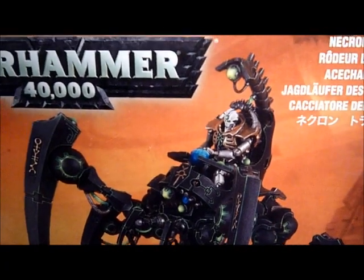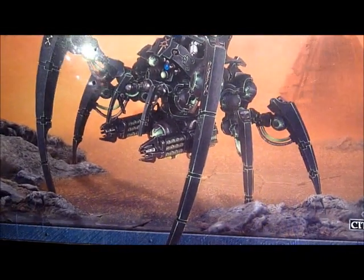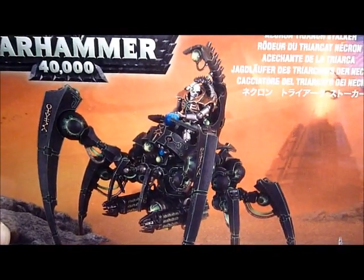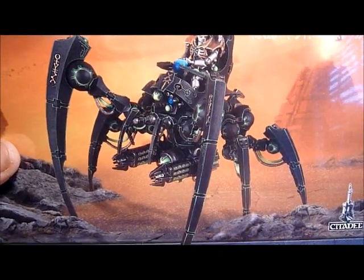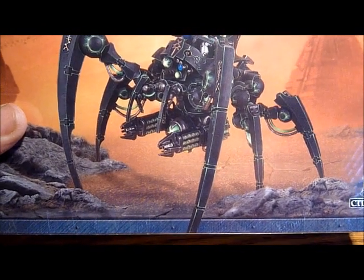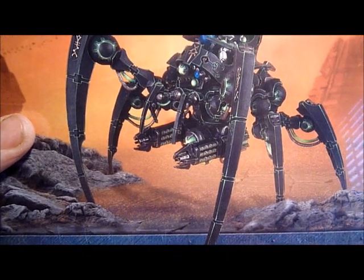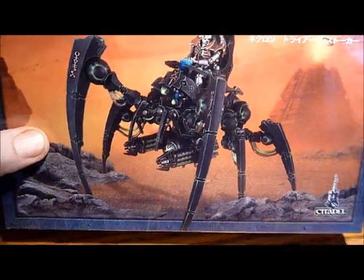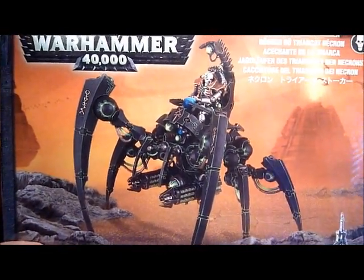I don't know why — it's probably just because I'm a bit of an old school Necron player — but it just doesn't do it for me. So I'm going to have to convert this up, I think. At the very, very least, I want to put it on a flying base somehow and have it floating. I know it's walking and not hovering, and I appreciate that, but why can't it be hovering just off the ground with its big claws, walking gently on the ground? It just doesn't seem to fit for me, and that's one reason why I haven't rushed out and purchased this particular model.